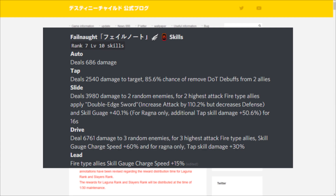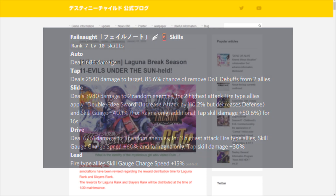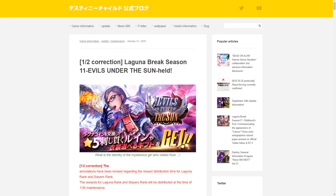Her leader skill gives fire type allies' skill gauge charge speed plus 15% — a very nice leader skill for Ragnarok breaks and world bosses. Overall, a very nice supporter unit for fire types. I'd definitely recommend summoning for her guaranteed copy banner, as she'll be useful for future world bosses and Ragnarok breaks if you have the crystals available.